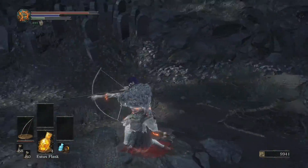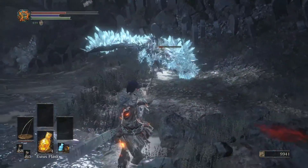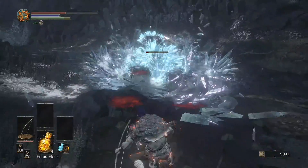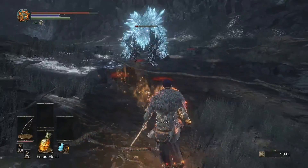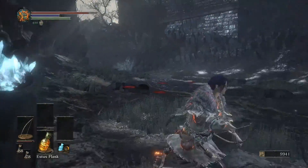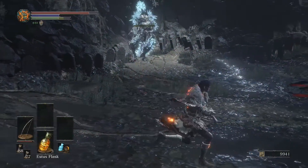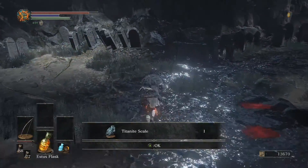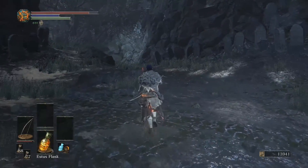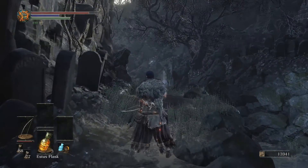Two layers of crystals — whoa. That wasn't good. We're just going to heal here just in case. I just don't want to get dropped by something like this. There we go! Got a Titanite Scale for that. I don't know if there will ever be a bow we can upgrade with the Titanite Scale, but we'll see. I'll see you at another bonfire in just a moment.